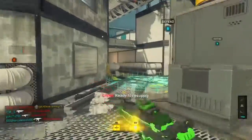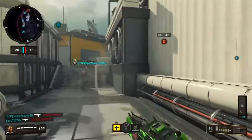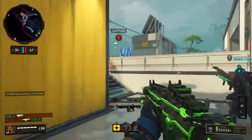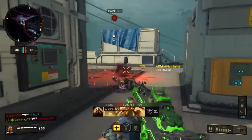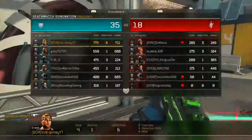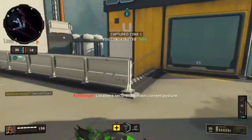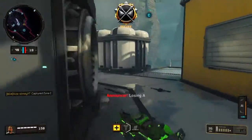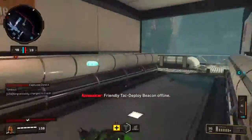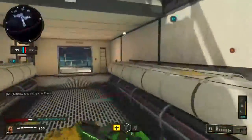The first tip I have for you guys is to always make sure that your team has B captured. You want to make sure your team spawns on whichever side is closest to B, and if you didn't spawn on the capture site closest to B, make sure you rush over there instantly while your teammates are probably capturing. If you're running in a party, tell them to capture C.